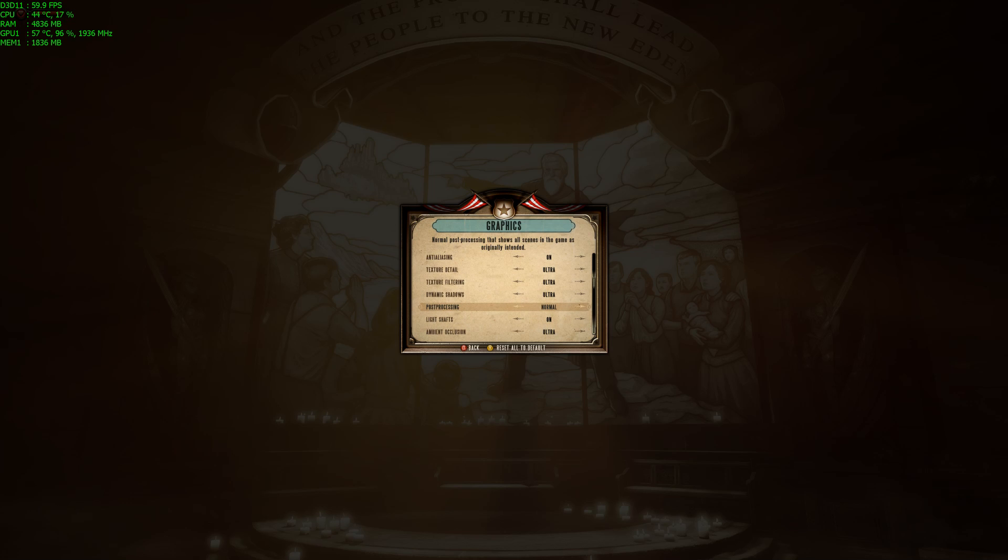I'm not really a fan of depth of field. Light shafts look beautiful in this game, but again this is another demanding setting — a bit like god rays — but I would say try to have them on. Ambient occlusion — you see these DX11 options again; you could set it to normal, but obviously I'm running at ultra.